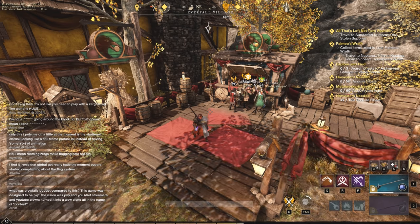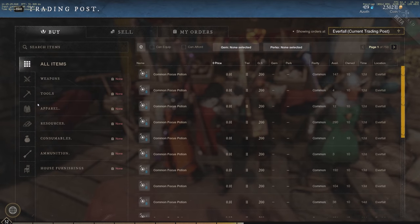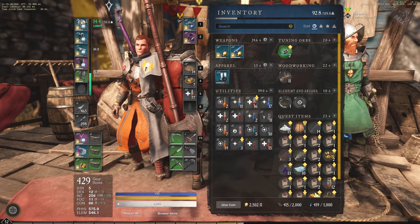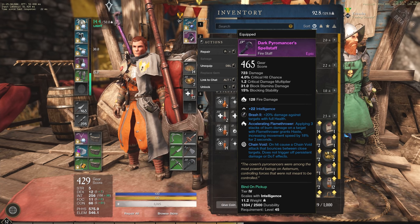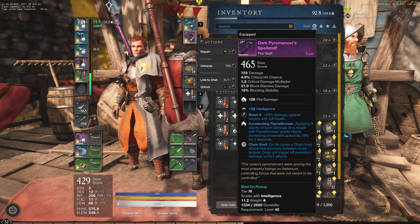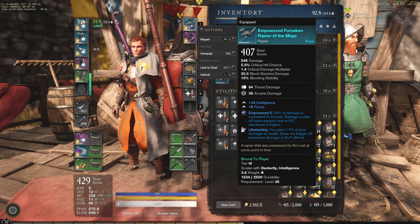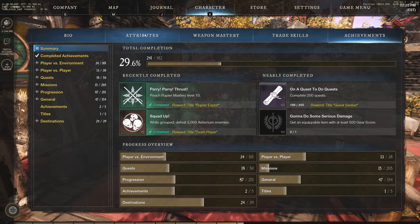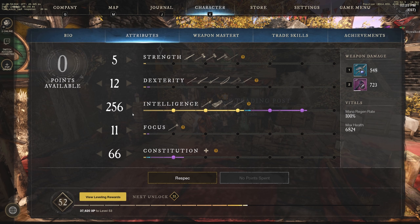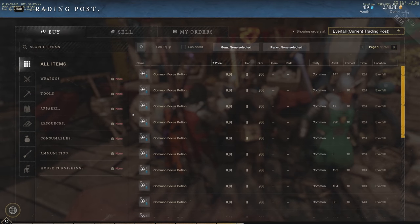Hey everyone, it's your buddy Graphic back with another video. Today we're jumping straight in to talk about gems — a complete guide covering all the gems possible and really usable in New World. To start off, we'll take a look at my inventory. I'm running a fire staff with 20% damage against targets with full health, and a rapier with 30% of damage converted to arcane damage, scaling off base weapon stat or intelligence, whichever is higher. I use this because intelligence is my highest attribute at 256.